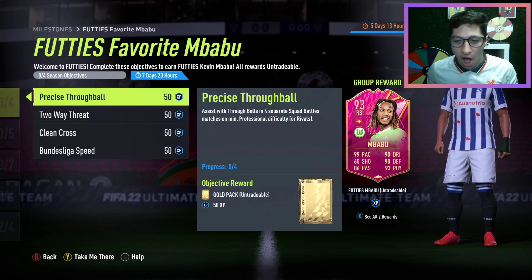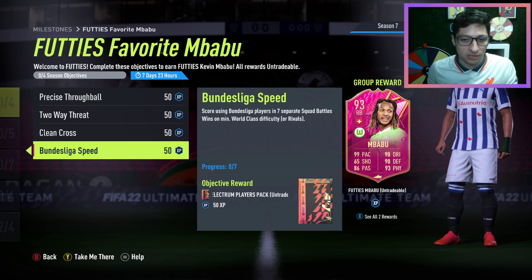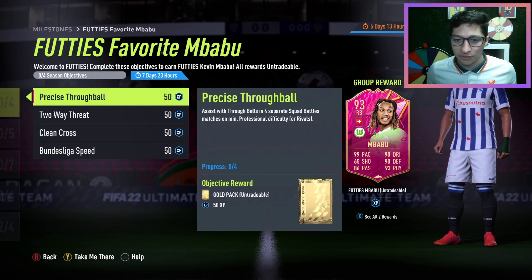First thing with Futties is Mbabu — awesome looking card, 99 pace, classic FIFA player. You can play with him, or you can just grind the game very easily through rivals or squad battles and get this card if you want to.